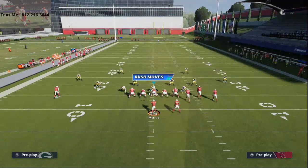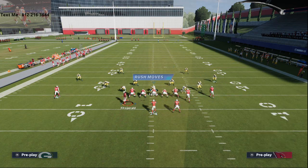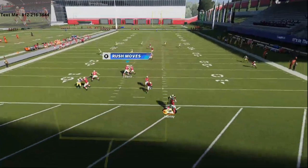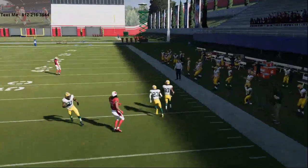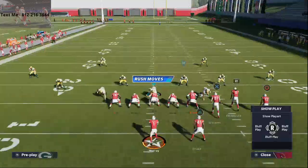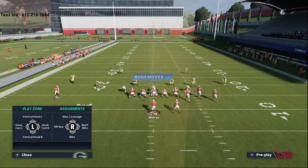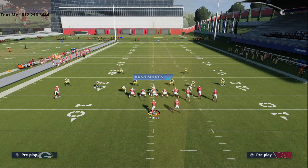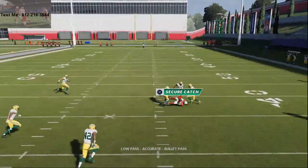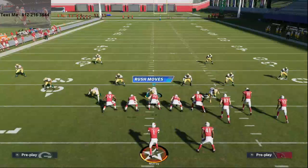One more thing you can do: if you smart route Fitzgerald, push him over and he'll go on almost a crossing route — there's a lot you can do off of it. The main point is that against most zones, if not all zones, this route is going to get really good separation. You can literally lowball it and it's wide open — a really really good route that people aren't really talking about.